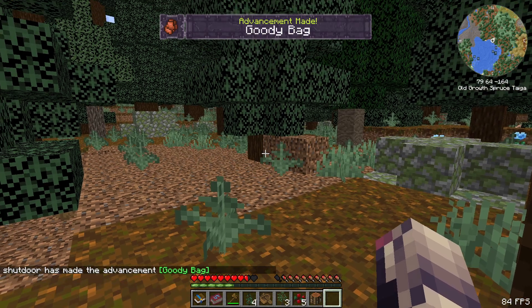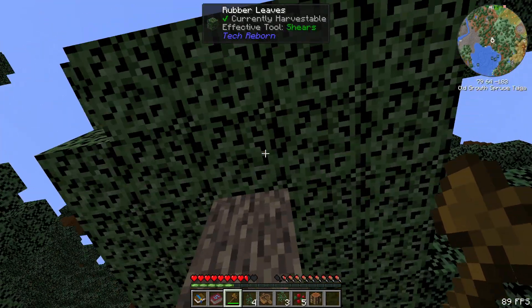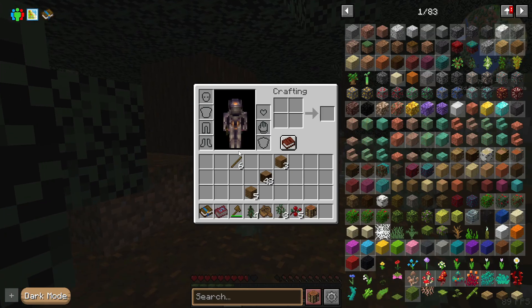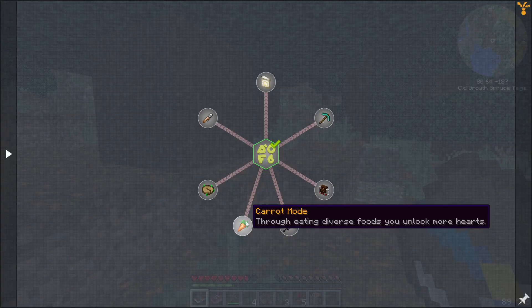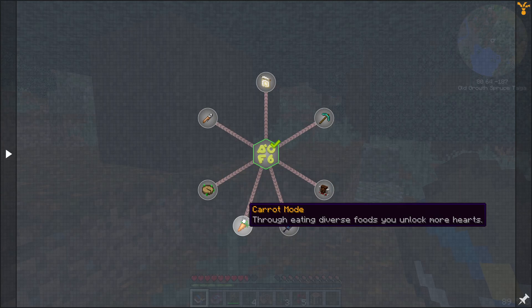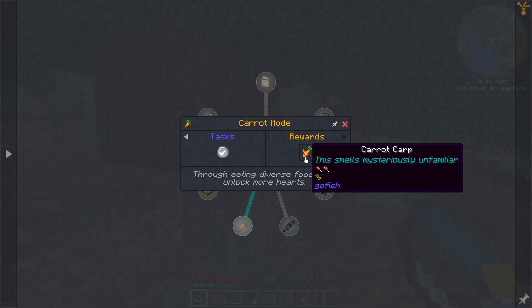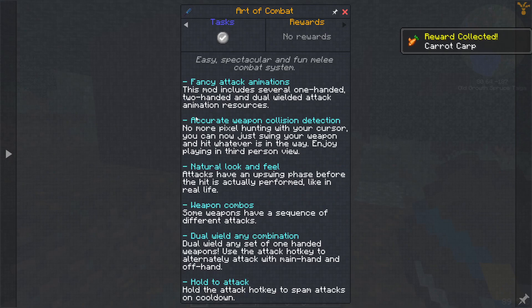Tech Reborn Rubber Logs — so we've got an IC2 kind of inspired mod here. Nature's Compass, running thousands of blocks for your favorite biome — gives you an easy option if you wanted to do that. Carrot mode — through eating diverse foods, you unlock more hearts. We have that mod in here. Let's take the Carrot Carp. Art of Combat — we have Combat Plus in here. Hold to attack, hot key to spam attacks on cooldown, dual wield any combination, weapon combos, natural look and feel.